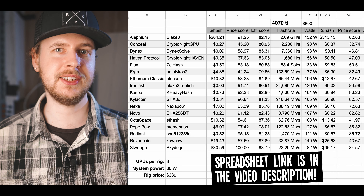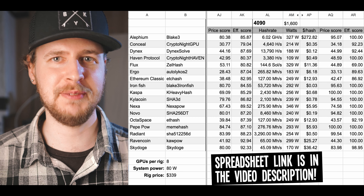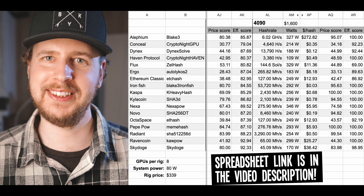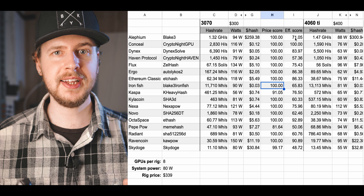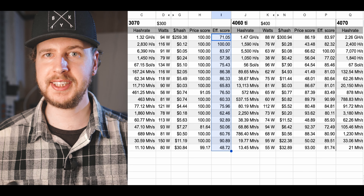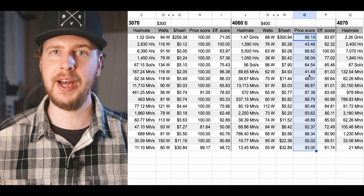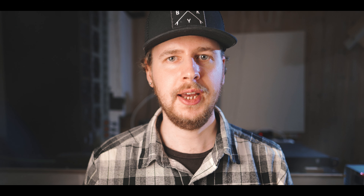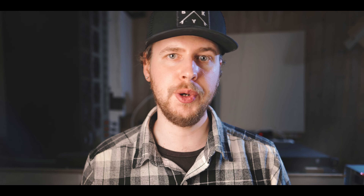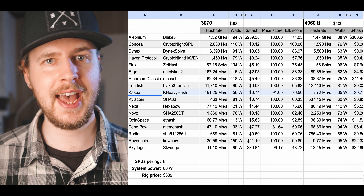Here is the hash rate, power consumption and price for all the RTX 4000 series GPUs available at the time of filming, across all 17 coin algorithms. I also threw the RTX 3070 in there as a point of reference, as it is considered an almost legendary mining card at this point. You can see the power efficiency score between 0 and 100 for each card on each algorithm, and the value-for-money or price score between 0 and 100 for each card on each algorithm as well.